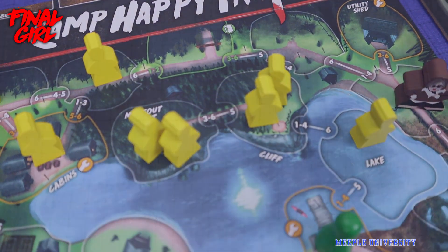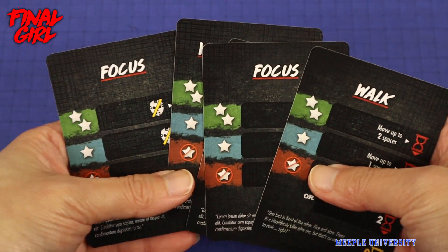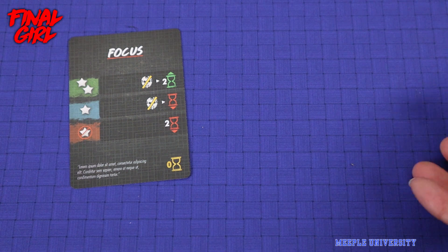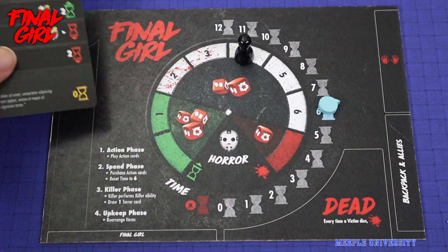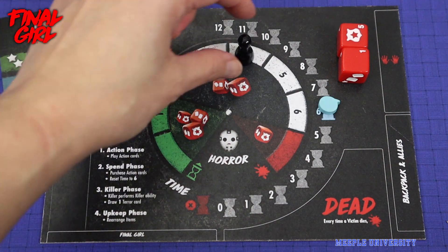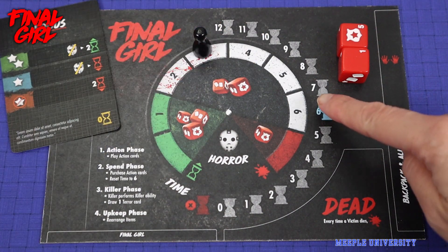On your turn, you play cards and resolve one at a time to dictate the actions you want to do, using dice rolls to determine the outcome. There are cards that help you mitigate dice rolls. You usually spend time almost like action points allowance — some are free, some cost more depending on the dice results. You can do things like move, sprint, planning, retaliate, and more.